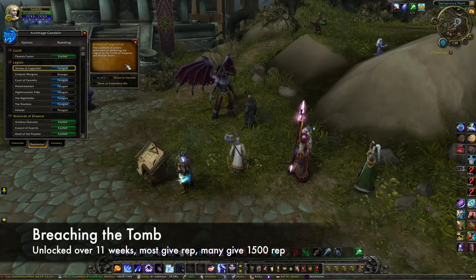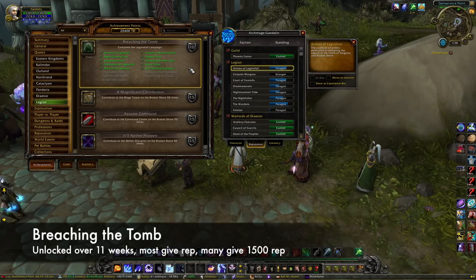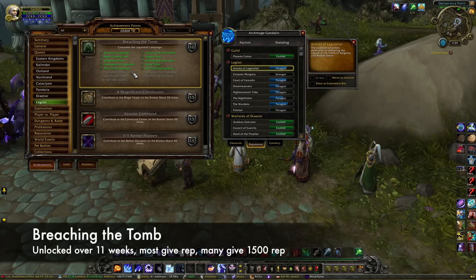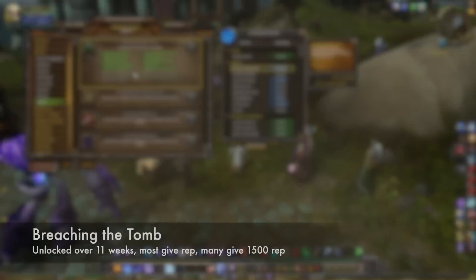First, there are the story quests from Breaching the Tomb. A new one is unlocked each week for 11 weeks, starting from the patch launch. When this video is posted, everything up to and including Intolerable Infestation should be available. Many of these quests award reputation — some even award 1500 rep, so make sure you are all caught up with these.